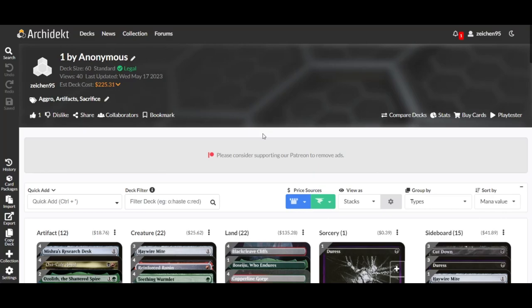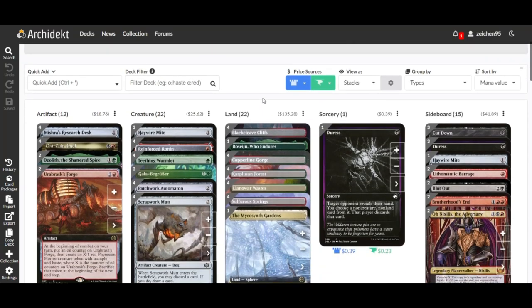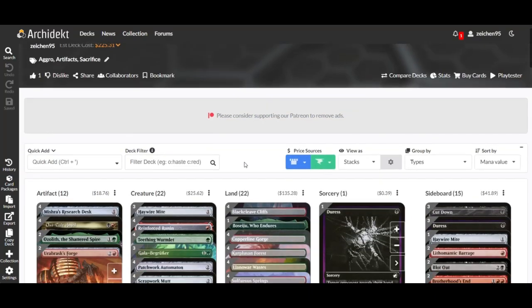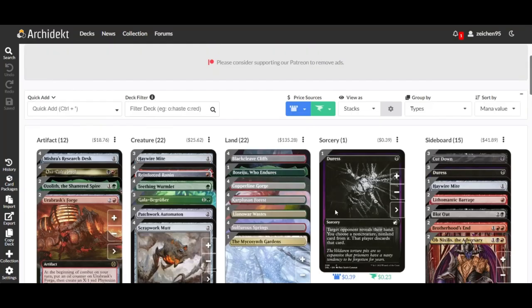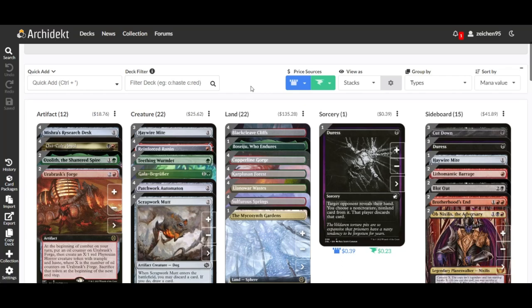From MTG Goldfish, this deck looks to be a Jund color combination — that is black, green, and red — with the synergy of being an aggro deck. It is divided into 12 artifacts, 22 creatures, one sorcery, four instants, and 22 lands.